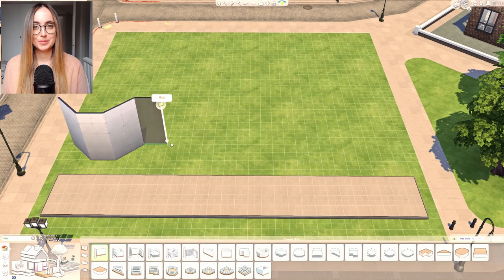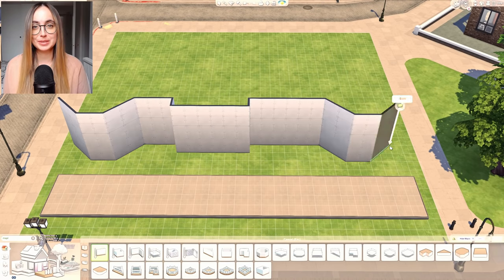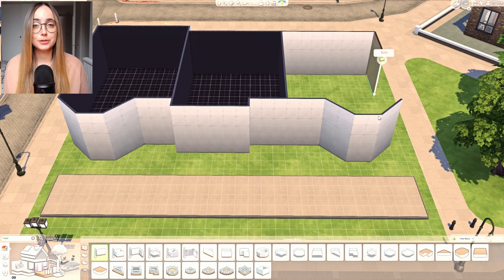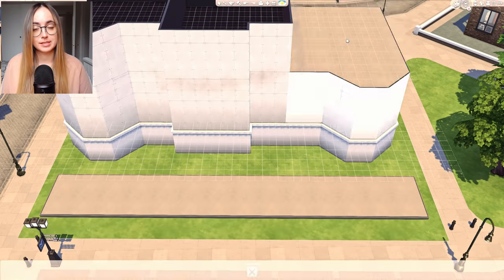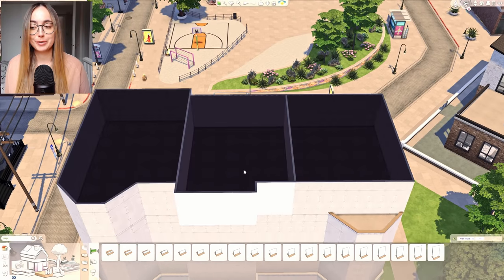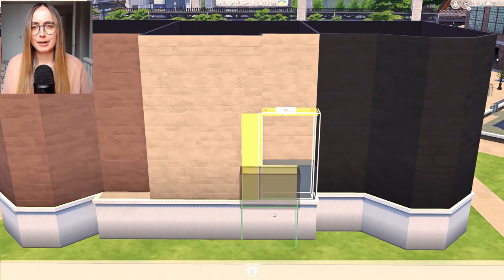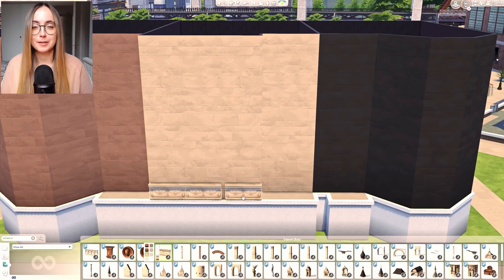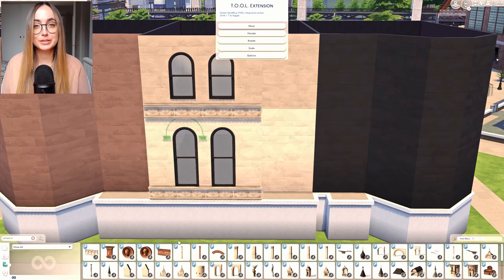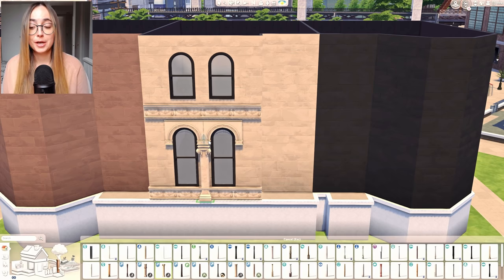Hi everybody, it's Eva here. Welcome to my channel and welcome to a brand new Sims 4 speed build. This one's gonna be a long one because we are building three New York brownstone townhouses. It's been way too long since I've built anything New York related — if you've been on my channel before, you know I love New York architecture and brownstone vibes. As per usual, we are building and furnishing three, so grab a snack and settle in.